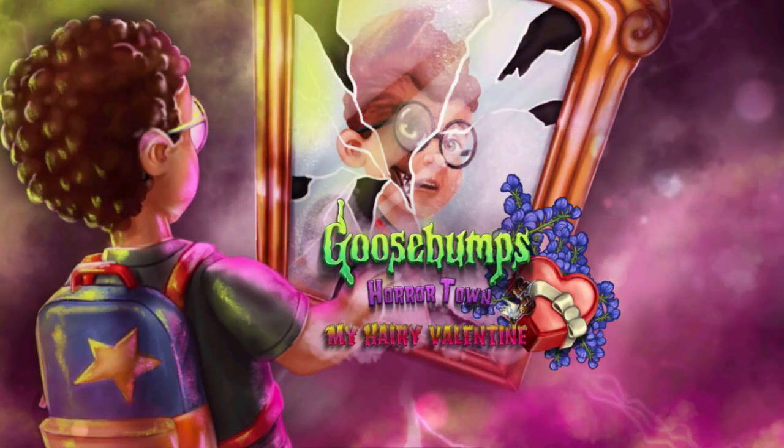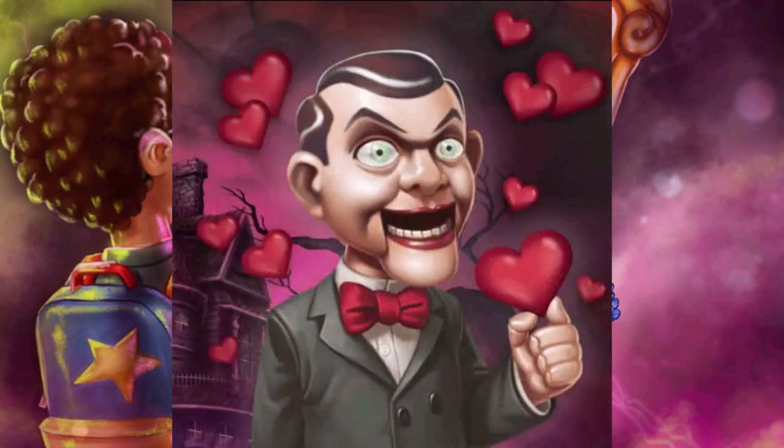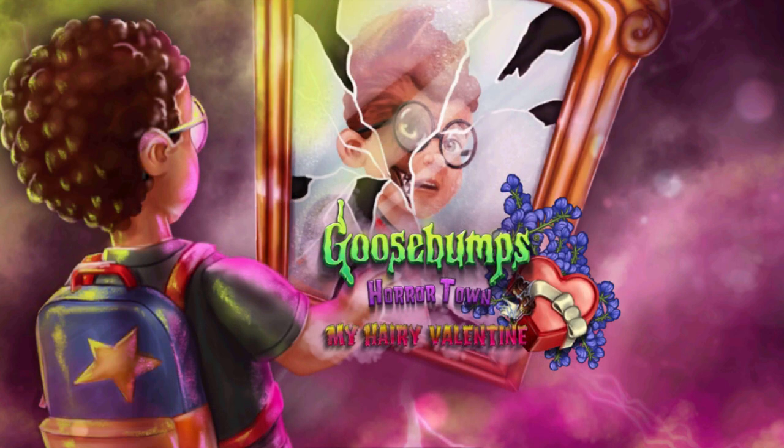I'll go more into details with the characters in Parts 2 and 3. For this one it's basically just showing you the art cover — the icon — which is Slappy with a bunch of love hearts and different colors. I actually dig it; I like the fact that they did this design. It fits nicely with the game, so I won't be going poo-poo on it.